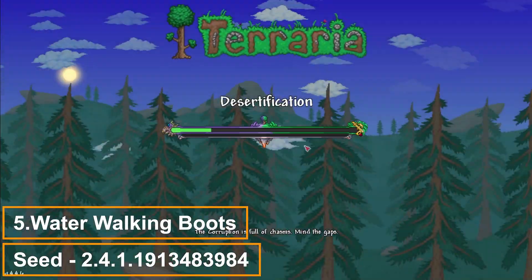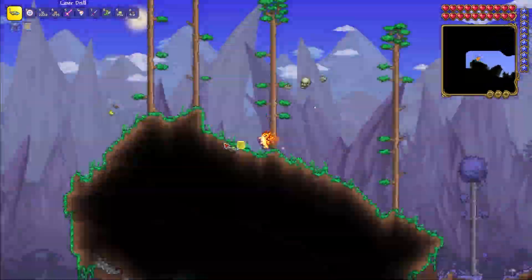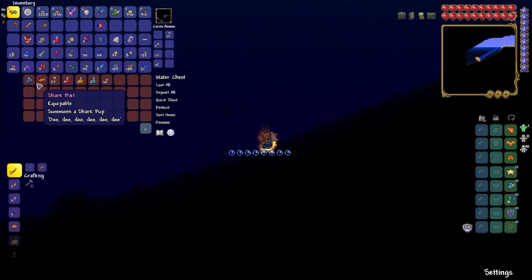The next seed is for water walking boots. Copy this seed from the description and enter the world. Go to the left until you see an ocean. The third chest in the ocean contains water walking boots.